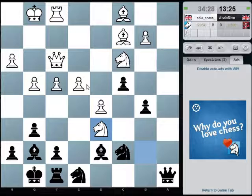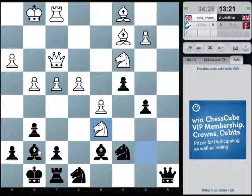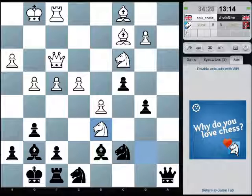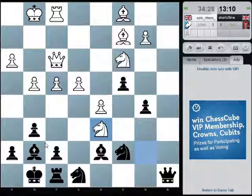Bishop e4 — is there anything in that? Maybe. I could get checkmate on the dark squares. But I will be like a pawn down if it works.